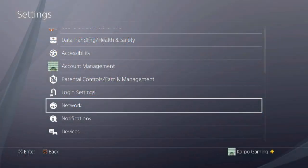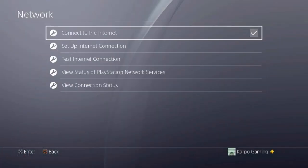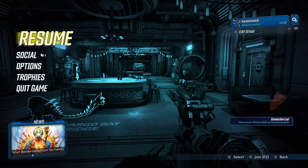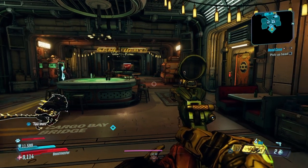Now you're ready to go offline. On PlayStation, you want to go to settings, network, and click off the internet. You can do this on PS4, Xbox, and PC as well. Then you want to log back in and just make sure that you are offline.